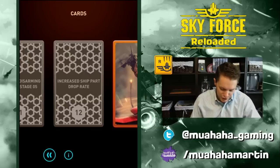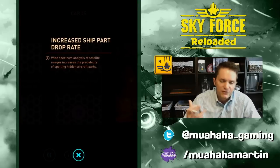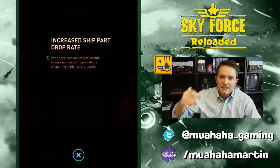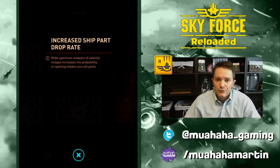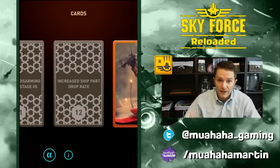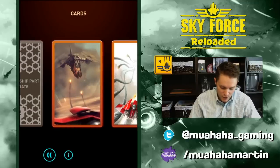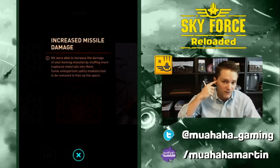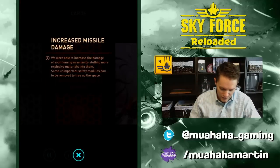Next is Increased Ship Part Drop Rate — just like the card drop rate card, this increases the rate of dropped aircraft pieces used to build new planes. We actually have all aircraft now — I'll do a video on that next. Next is Increased Missile Damage — self-explanatory, increases the damage on the missiles fired from your wing tips.